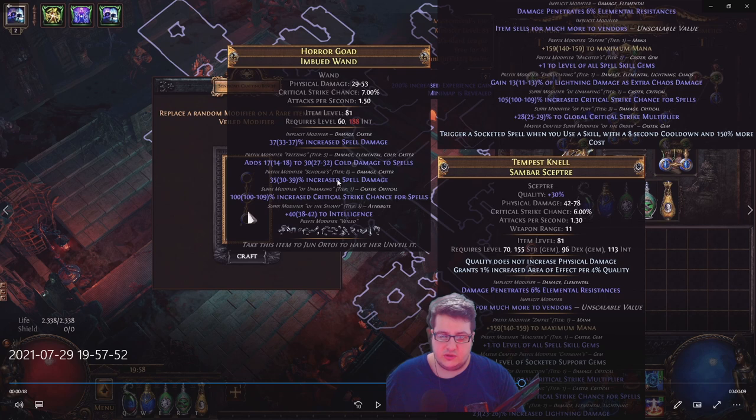The common use case is having three prefixes or three suffixes, then you metacraft to block them so they cannot be touched. You roll one or two other good suffixes, then you block the prefixes and use Isling to gamble and remove the crafted mod. For example, if I want crit chance, I have a chance of removing the int and a chance of removing the crafted mod — so it's a 66% chance of a good outcome, and a 33% chance of removing the mod I want. You can always bring it back with 'prefixes cannot be changed' and harvest re-rolling if you want crit or something that has tags.